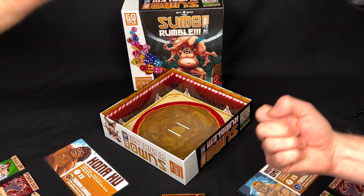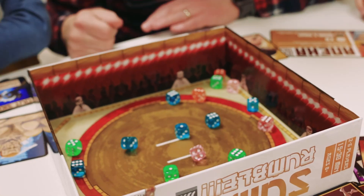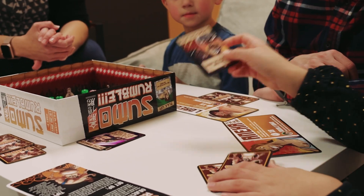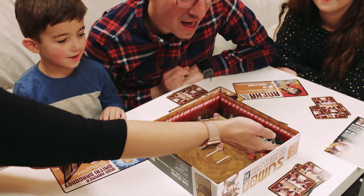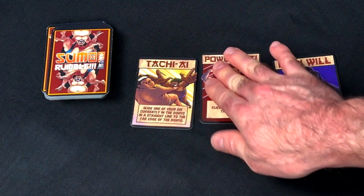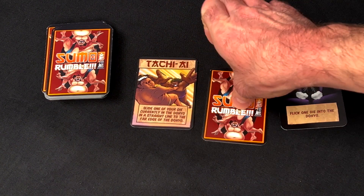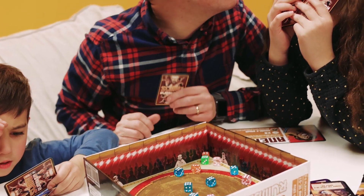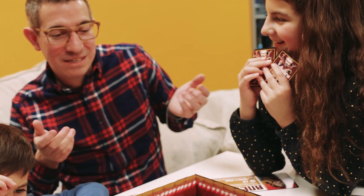Players will chant Ha! Kei! Yoi! and release their dice on Yoi. Starting with the oldest player, each player will take turns using one of their skill cards. Attempt to knock other players out of the ring while keeping your own highest value dice in play. After using a skill, flip the card face down as you can only use a skill once per round. Once each player has used one of their skill cards, the round is over and it's time to tally everyone's score.